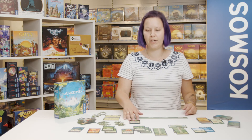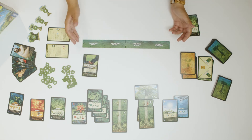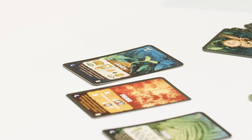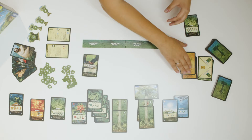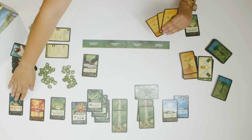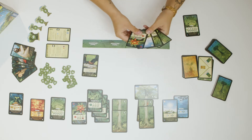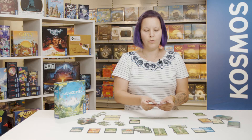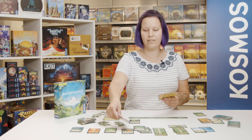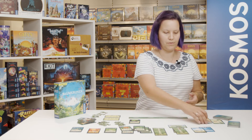For example, if I have a leafcutter ant, I get to discard a card from my rainforest. After that, seeds start to sprout. If you have at least one seed card in your forest, you may take three cards from the sapling pile, plus one for each fire in your forest. You are allowed to look at them, and for each seed card in your forest, you may take one of these cards and add it to your forest. The others go back to the bottom of the pile.